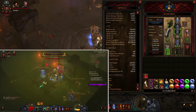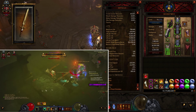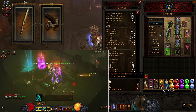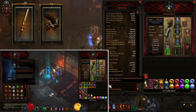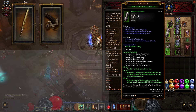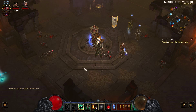For Kanai's Cube: weapon slot is Standoff — that's why you use the Sprint Marathon skill, because when you activate it you deal additional damage equal to 250% of your bonus movement speed. Armor slot is Vile Ward — fury charge deals 35% increased damage for every enemy hit by the charge, giving a bunch more damage. Jewelry slot is Ring of Royal Grandeur, which lets you achieve the 4-piece Raekor bonus with only three pieces of gear.